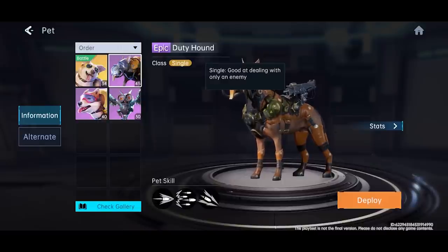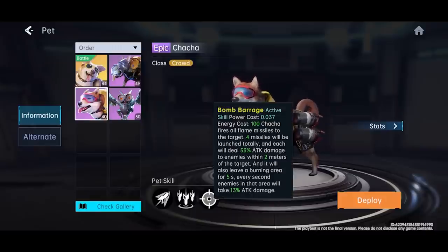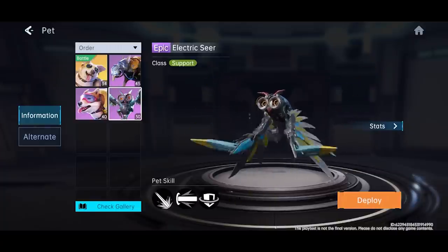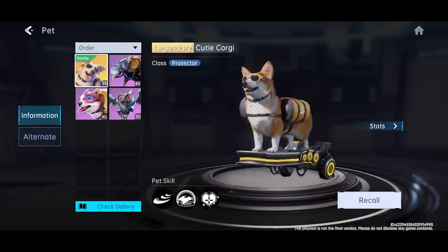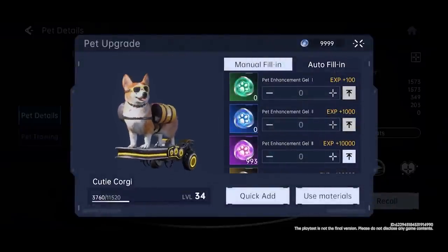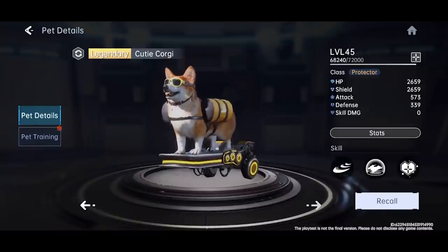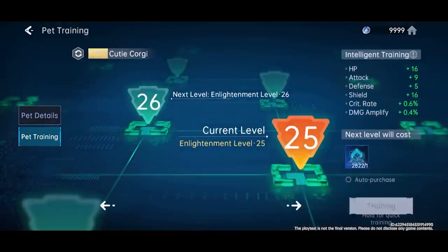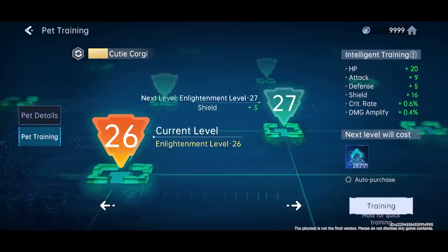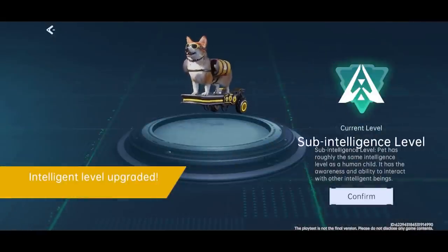Each pet has its own unique role. Our cutie corgi has the protector role, where he will cast a shield to protect us in battle when he has enough energy. In the current beta test, there are other awesome pets to play around with, such as the Duty Hound that focuses on a single target, Cha Cha that focuses on hitting multiple targets, and Electric Seer that helps regenerate our shield. We can increase the level of our companion with pet enhancement gels, which increases their base stats and makes their skills much stronger. We can also do pet training to boost our pet's intelligence, with materials obtainable from Battleland.